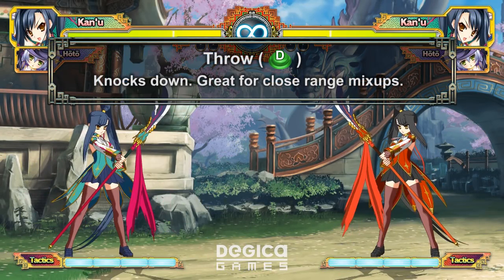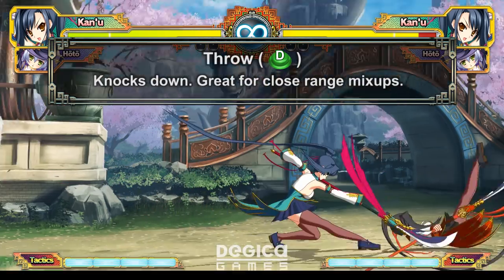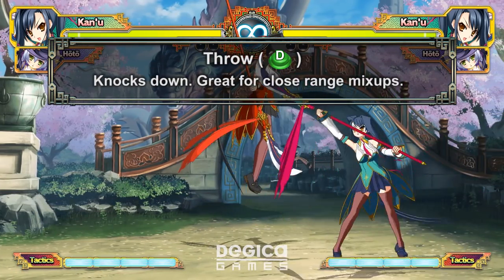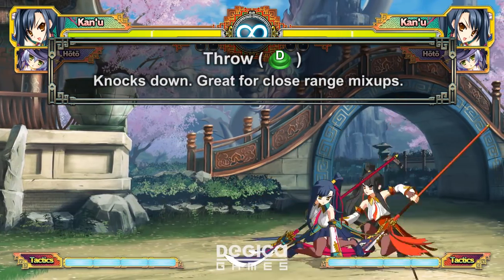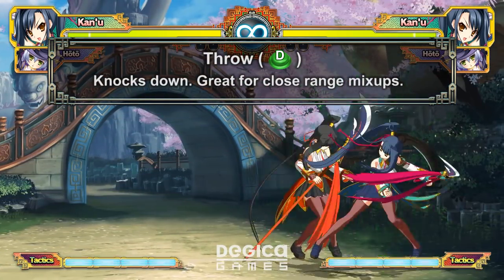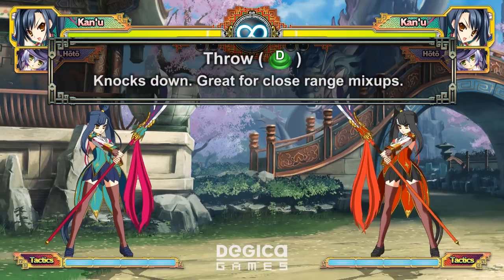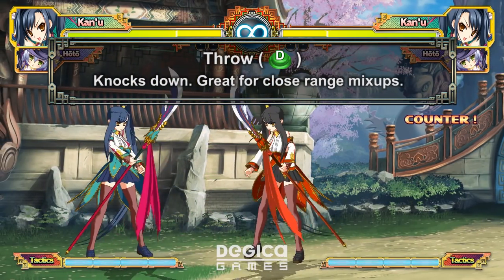Throws are one of the only real ways of mixing your opponents up due to the lack of fast overheads. They don't do much, but they do knock down, which is important since most meterless combos don't knock down. A combination of throws and close range normals are the core foundation of a good close range offense in Koihime. You can also tech throws by pressing D.